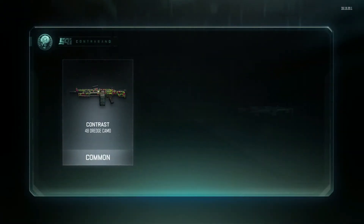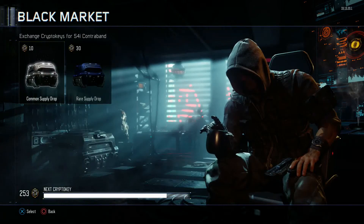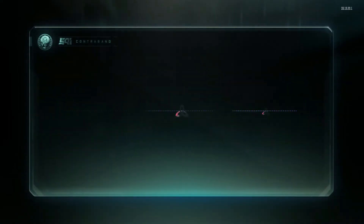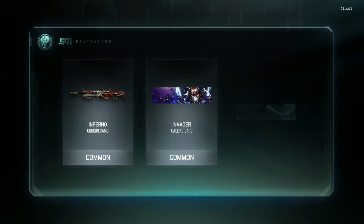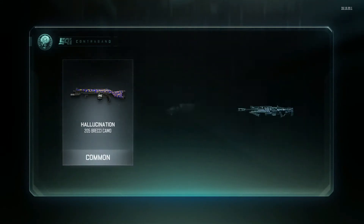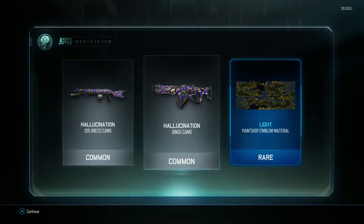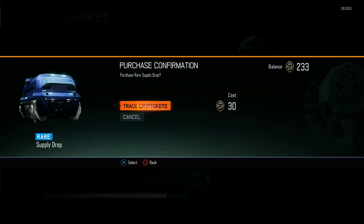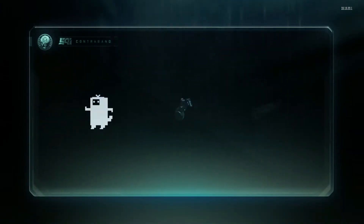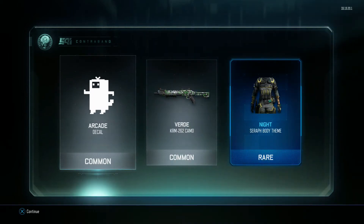Alright, come on, I've been getting nothing good. Wow — invader, ooh, that's pretty sweet, I like that. Hallucination, that's pretty cool but it's pretty common too, and that's ugly as hell. Let's open a rare just for fun. See, not really anything better than commons.